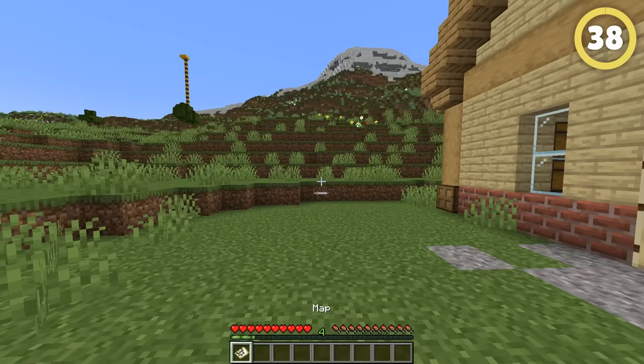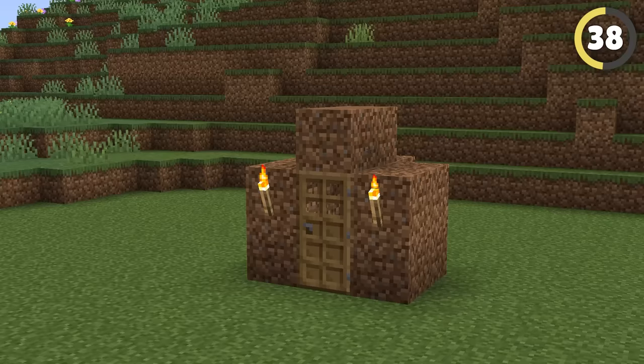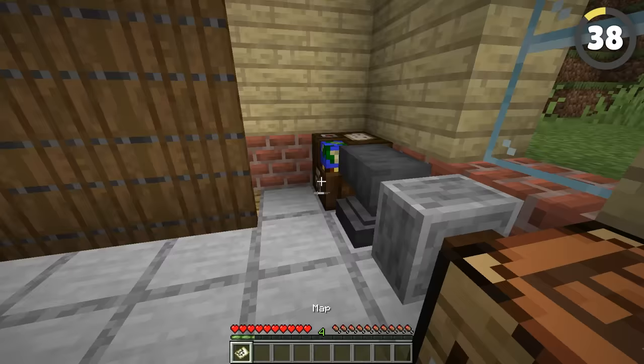Locking a map is easier than you think — you can add a glass pane to a map to lock it, meaning it won't update if anything changes. This can be great for documenting the progress of your base over time, or creating a permanent design.